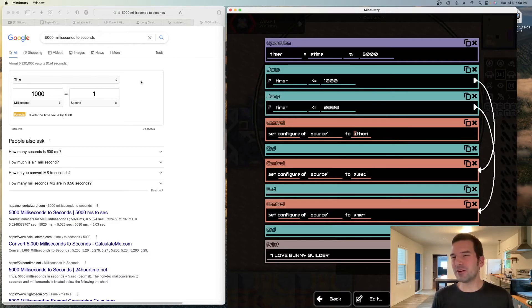If you like this video — this sounds silly — but if you go on Mindstreet and you make code and you love me, will you put 'ilovebunnybuilder' at the bottom? I always check code on Mindstreet, especially in PVP maps, and if you have that in there it'll just make my day.